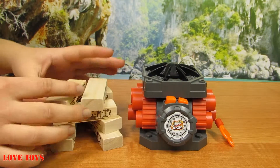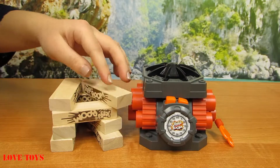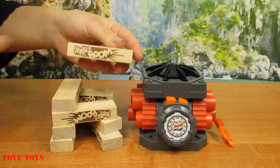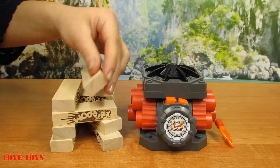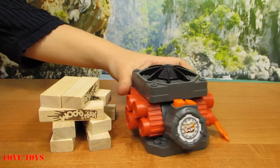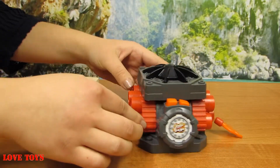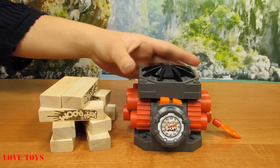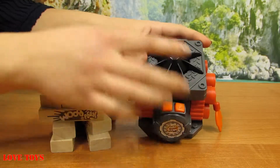We can see that here we've got a lot of blocks that are made of wood. Here we've got even a Jenga Boom sticker. And here we've got our Jetonator. We can see that this part is all red and only this platform is grey, and here inside we've got some kind of black material.